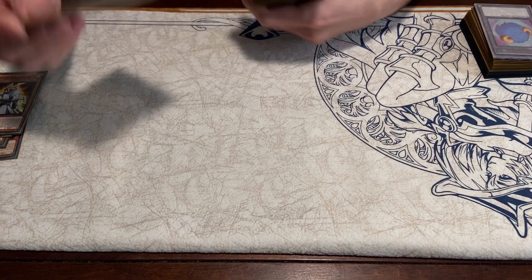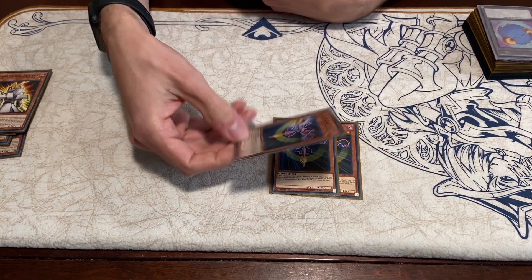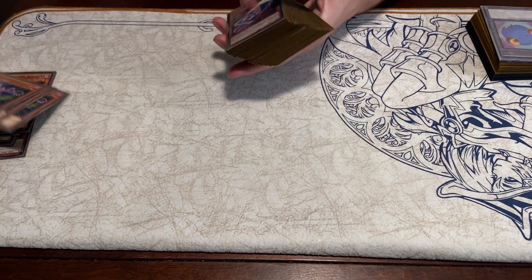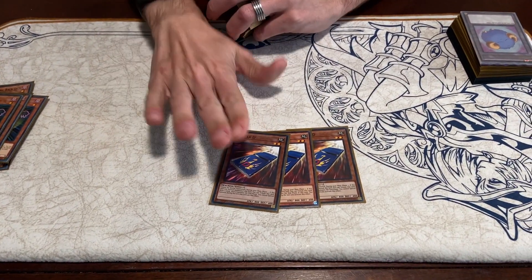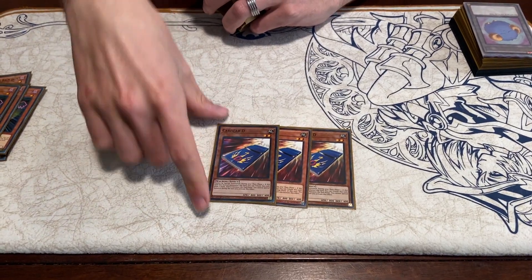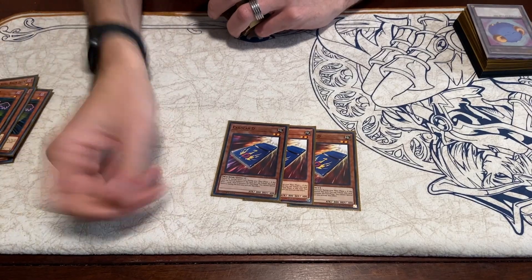The name of the game is stalling, so 3 Battle Fader. Your opponent declares a direct attack, special summon this in the battle phase — it's really good. The last of the monsters are 2 Card Car D to set up your plays for next turn. Only use him when you're done setting up for your turn, because after you activate his effect your turn ends. Simple as that.